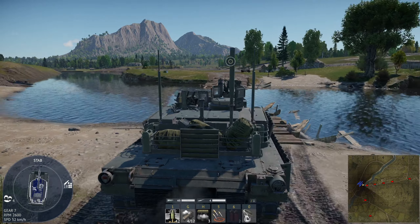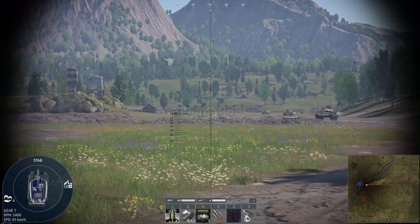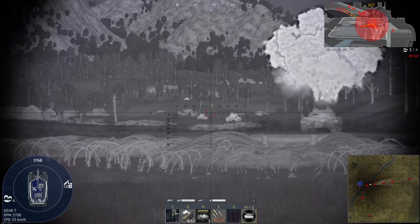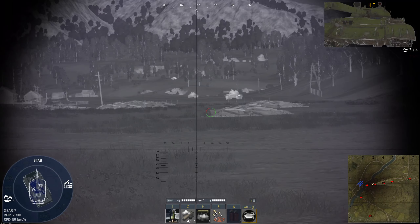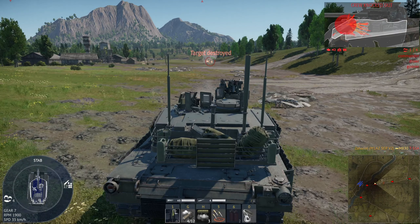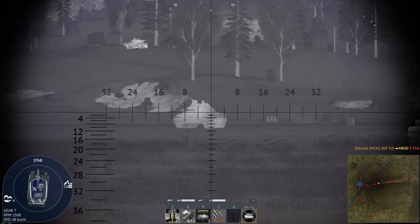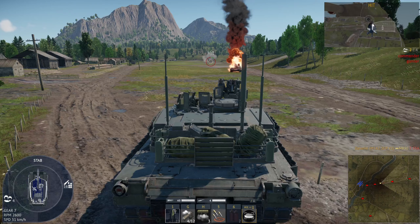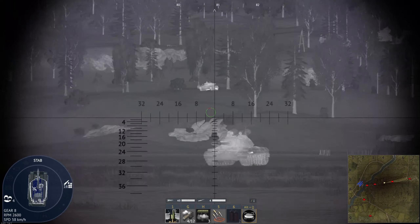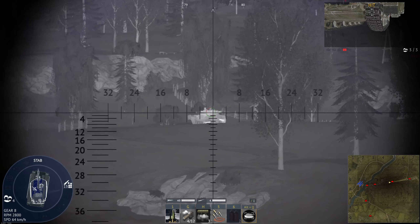We're already hitting 50 kilometers an hour even with all this extra stuff on here — and we are cruising. Look at those thermals. I believe these are Gen 3, so you can really see everything — all the little nuts and bolts and welds if you zoom in. Gen 1 thermals are fine, Gen 2 are adequate, but it is nice to be able to really see what you're looking at instead of just shooting at a white blur. The heat shell, as per usual, leaves a lot to be desired.